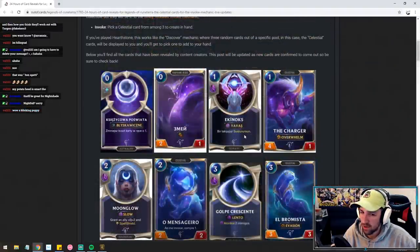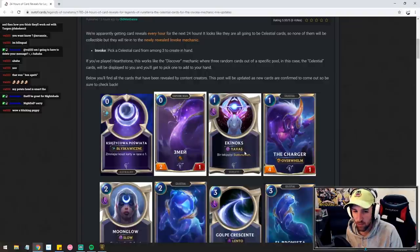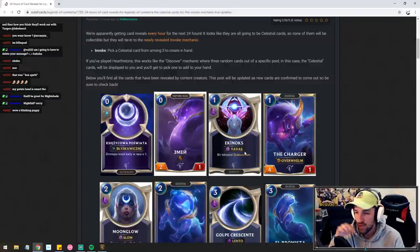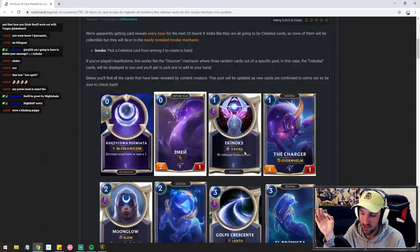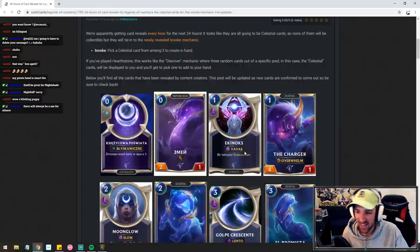Then we have the one mana silence a follower — is that a permanent silence? Having access to another Purify in any form is actually pretty good, because Purify is one of those cards that when you main deck it, it feels bad a lot of the time. But finding it off Invoke is sometimes going to be a game breaker. A lot of the cards that are good targets for silence probably aren't going to see much play next expansion, so having this discoverable in the current meta is pretty strong. Next expansion cycle, probably not as strong, but it will have niche scenarios where it hits something really good.